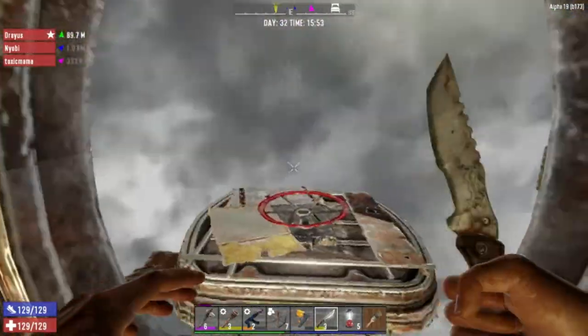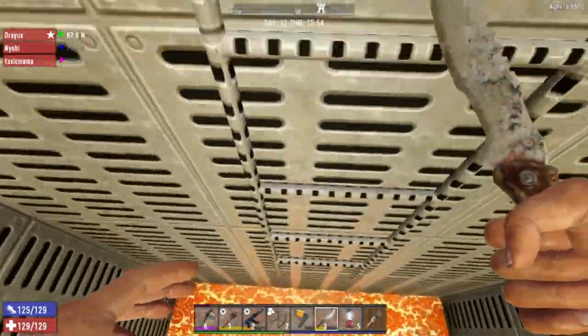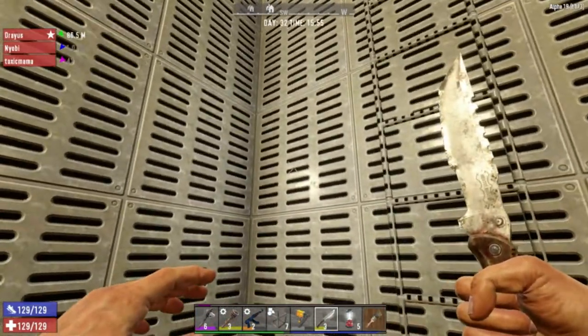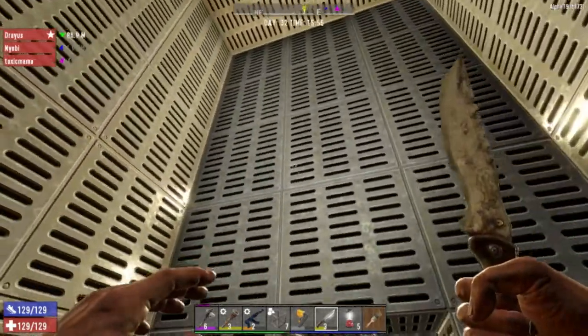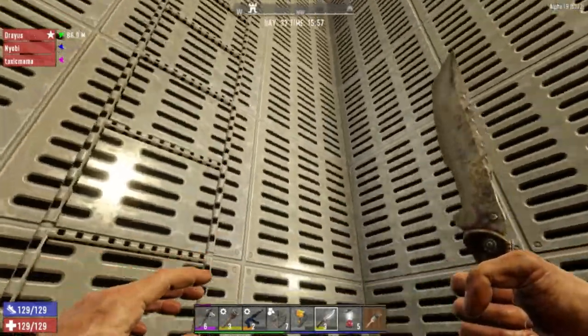We're gonna go down and show you our base. Basically everything in our base is either concrete, upgraded concrete, or steel. This is just upgraded concrete but I painted it — did a lot of painting in here so it looks all nice and snazzy. This is just painted steel but it's all upgraded concrete.